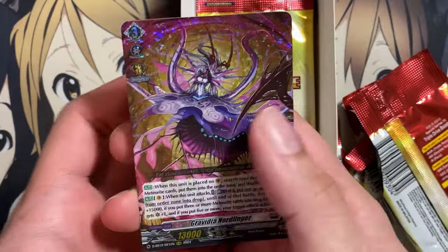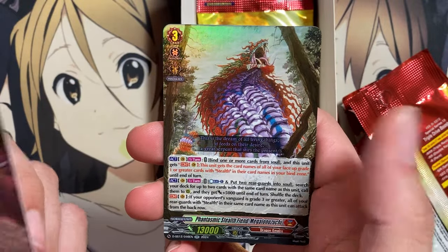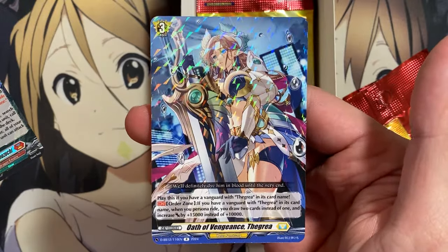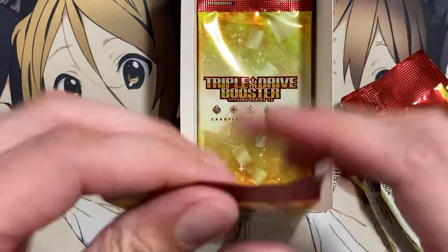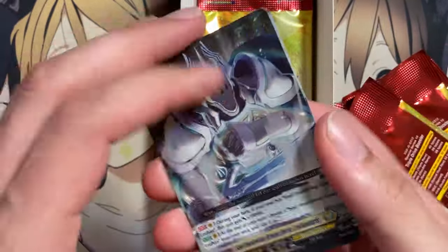We have Gravidia Nordlinger for the Gravidia deck, Fantasmic Stealthine, Megalo Nozuchi, and Oath Vengeance of the Grey. I don't know how many copies of this order you run in the Gravidia deck — maybe like one or two — but that is my second copy of that. Hopefully I can pull a couple of broken toys also from these boxes.